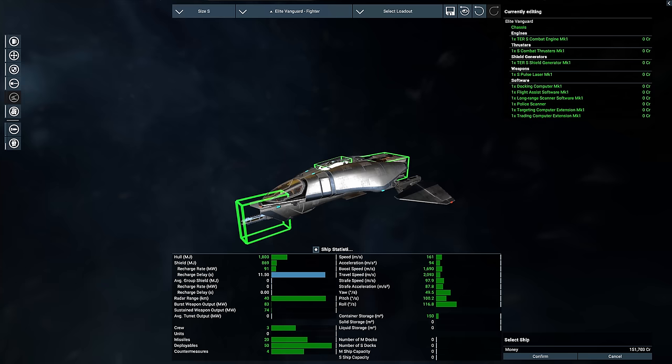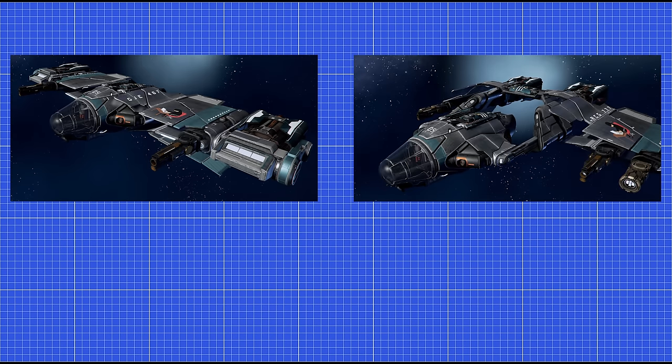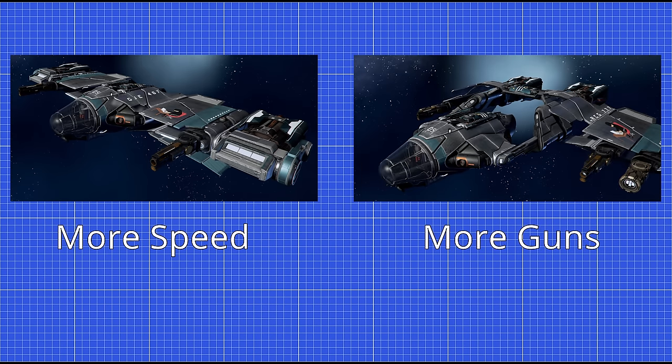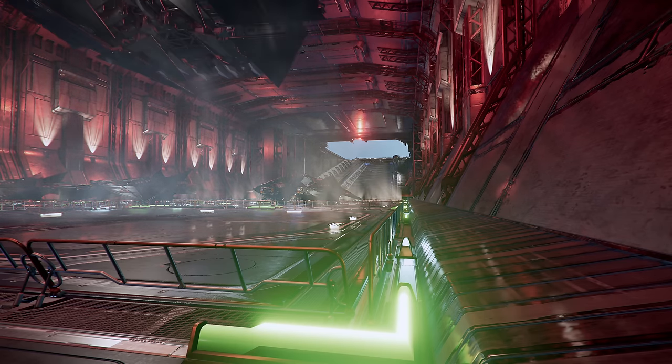When we look at interceptors, which brings us to fighters and heavy fighters — fighters tend to be faster while heavy fighters tend to have more guns. Not 100% of the time, but that's a good generalization. I'm combining them together for one reason: carriers. They both take up the same spot in the launch bay, so they end up competing for that space.